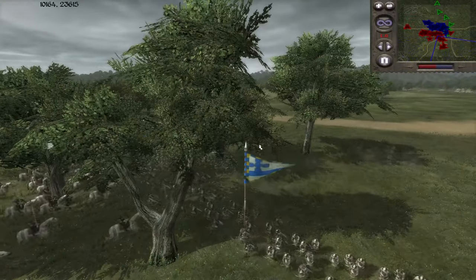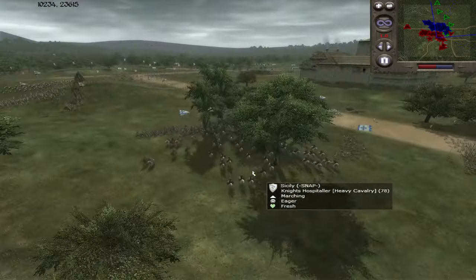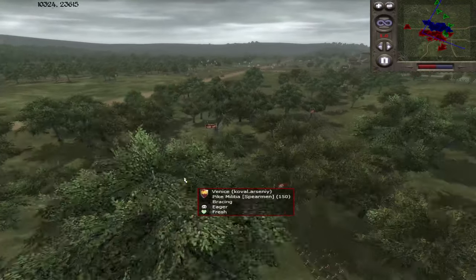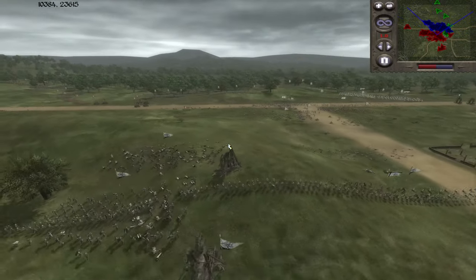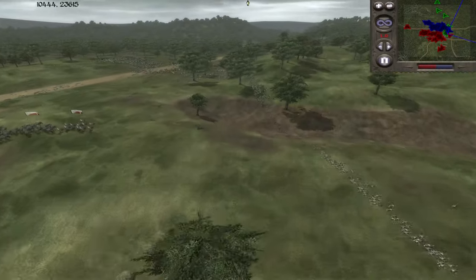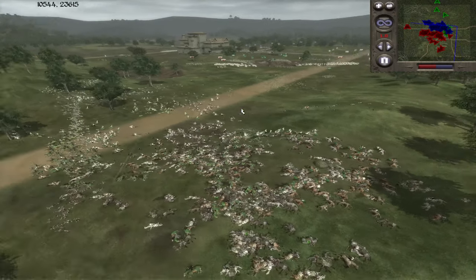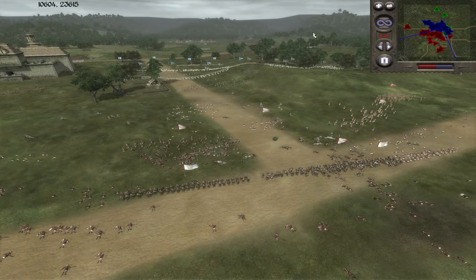Now we've got the trebuchet opening fire - looks like they're going for what's left of the Portuguese. More Sicilian cav falling back - I don't know why he's going so far back. Defensive, defensive, defensive - that's all I'm seeing here. Not good. I get being defensive when you've got the high ground, but when your teammate got double-teamed you've got to send some help. You've got to do something - either attack the opponent or send forces over. Look at the carnage in this one area. It's not over yet guys, this very much can still be a victory. Portugal still has a lot of archers and that's going to be a problem for their opponents.